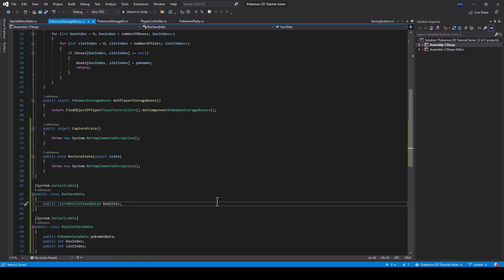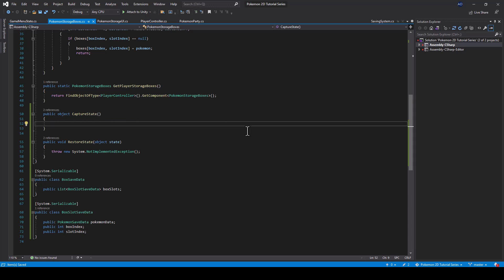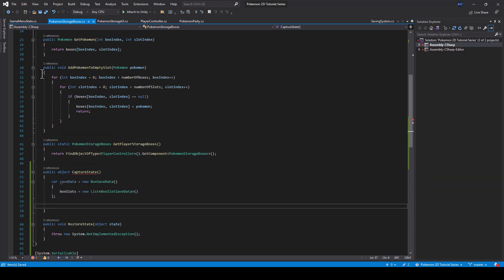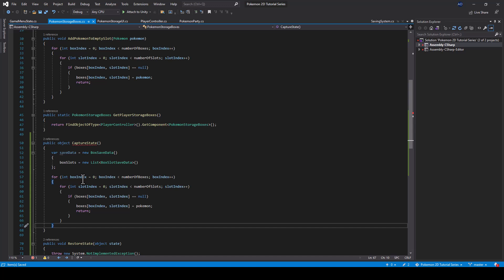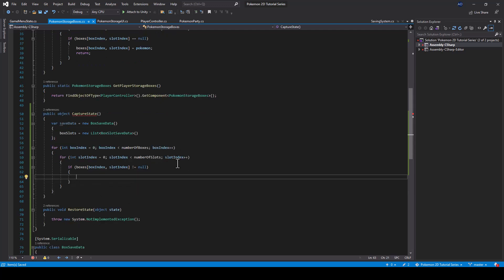Now let's save the data from CaptureState. I'll create an instance of BoxSaveData and define the box slots list inside it. Then we loop through all the slots in our box using two for loops to find the slots that have a pokemon in them.